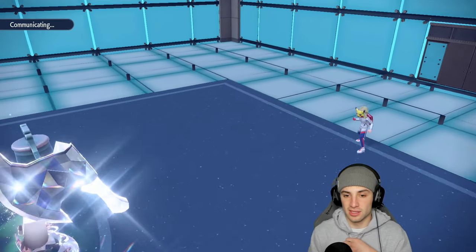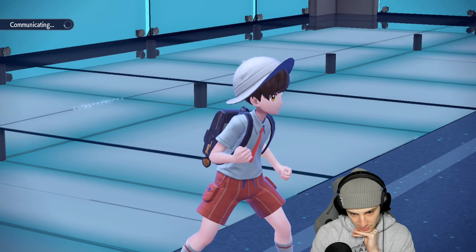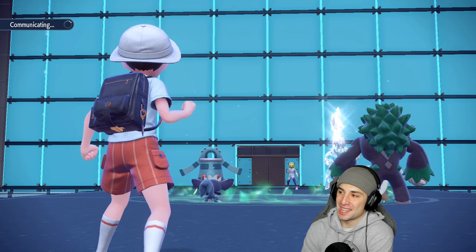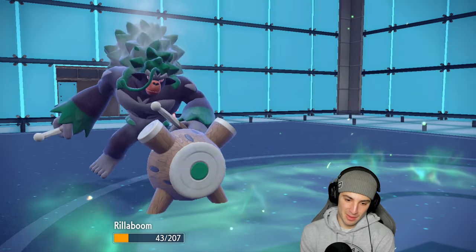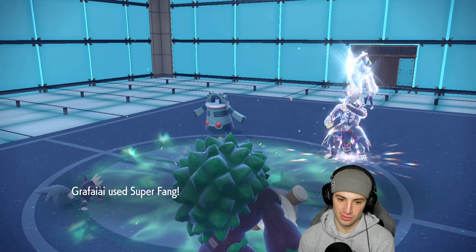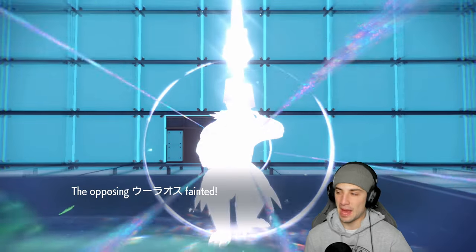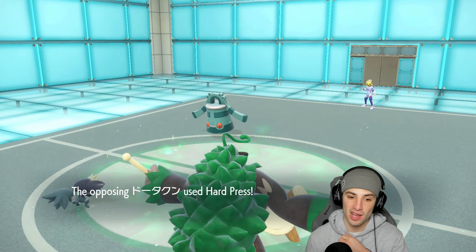Now would be the time to just double down into the slot. Bronzong is a pain to take out here. They stick with Close Combat — we soak it, defense drops. High Horsepower comes in and Super Fang halves Urshifu's HP first. Grafaya outspeeds, High Horsepower finishes off Urshifu! Match number two goes to us — a good battle. Grafaya killed it on support, they left it on the field a bit too long which came back to bite them.